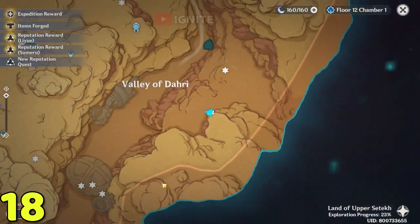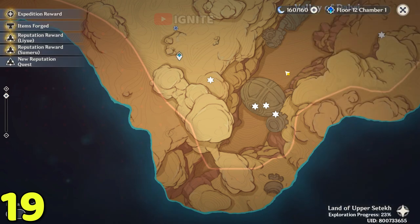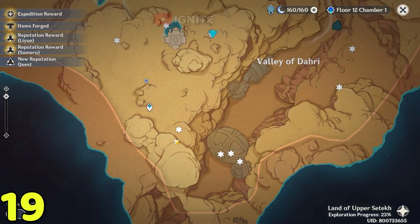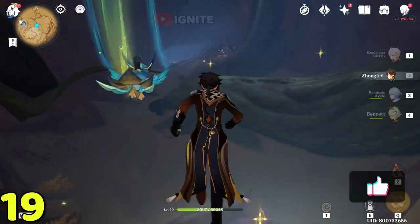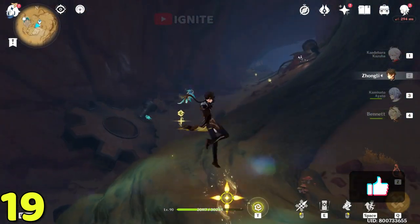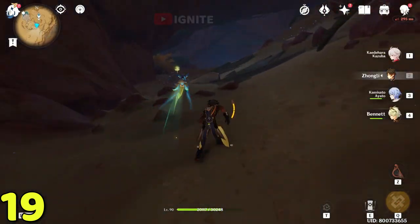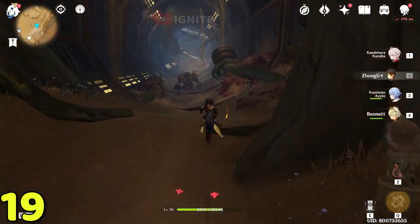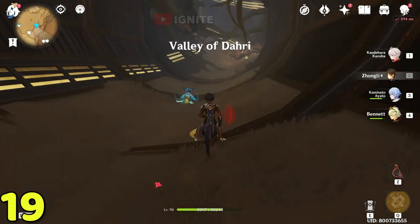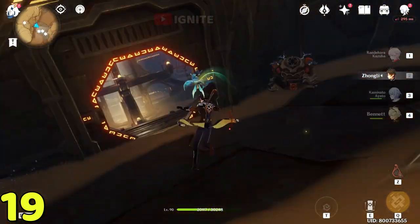After taking this dendro cluster, come to this waypoint — the higher waypoint near the Ignite logo. After that you have to enter the Giant Yuan Guard for these two. After entering, you will find two dendro clusters inside the Yuan Guard.